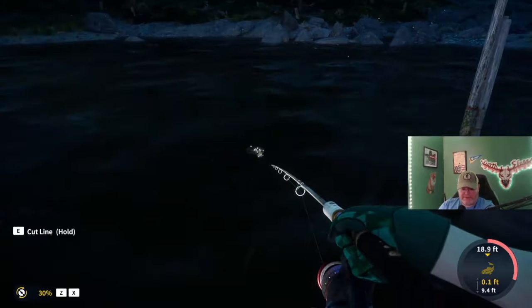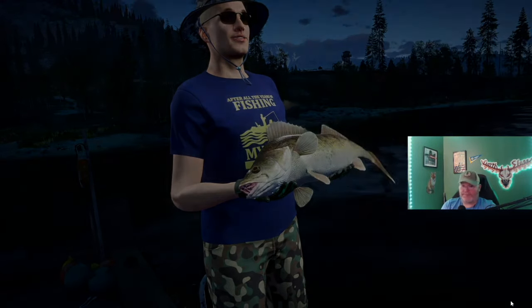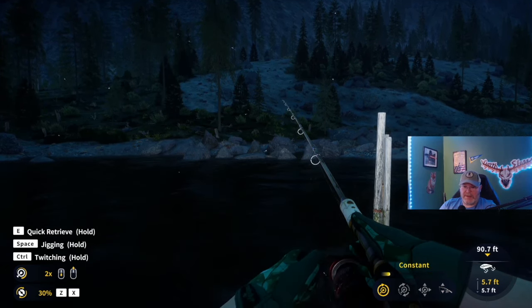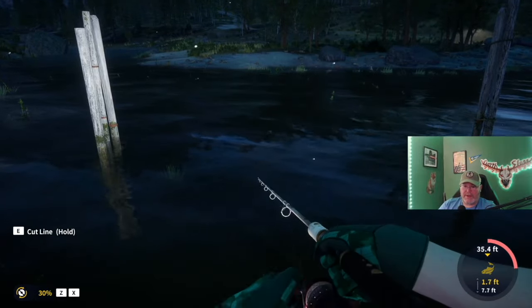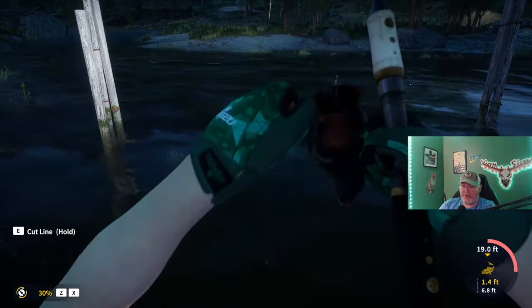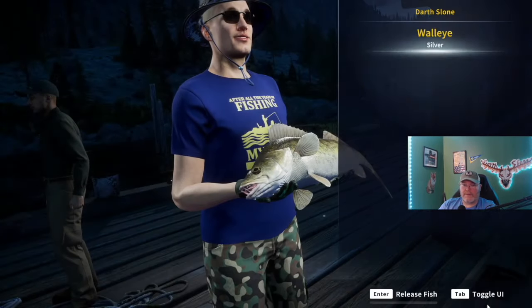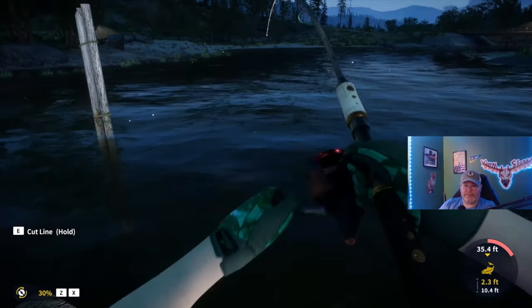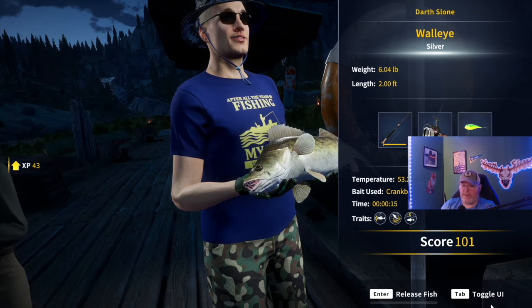We've caught something on this crankbait - looks like a walleye, 7.27 pounds. I've been reeling at a speed of two, but when I saw a fish coming after it I lowered it to one to give it time to catch up. Another walleye on the crankbait - he's a jumper, silver 7.4. We've hooked into another walleye here; crankbait's doing pretty good. Still at the same spot. Another one - 6.04 pound silver.